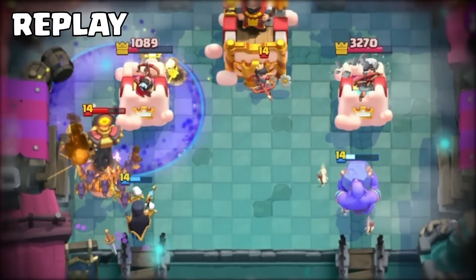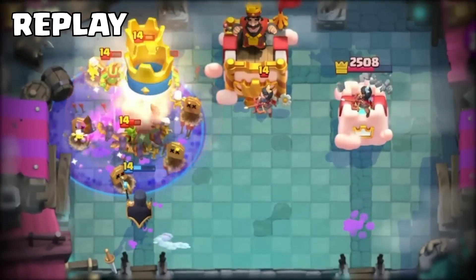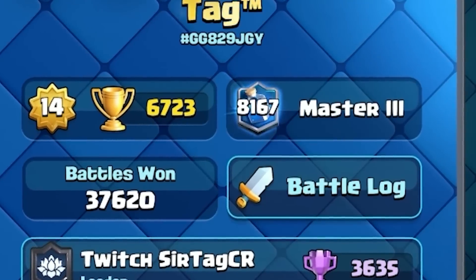We stacked up so many Bats on the left-hand side. Because the Princess prioritized targeting the Bowler on the right, it had no way of cleaning up all the Bats and the Skeletons on the left. And by the time it looked left, there was nothing left over for it to defend. And after winning that one, now we're 8,000 in the world.